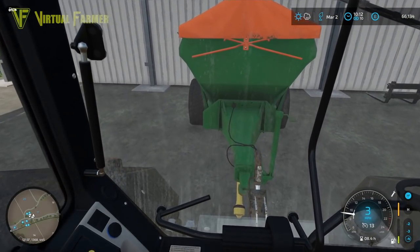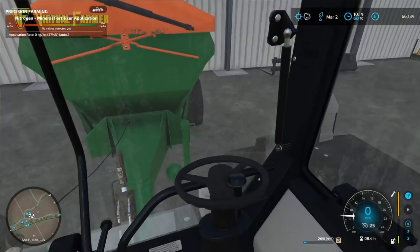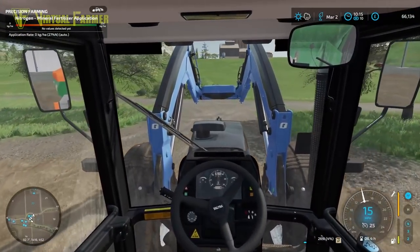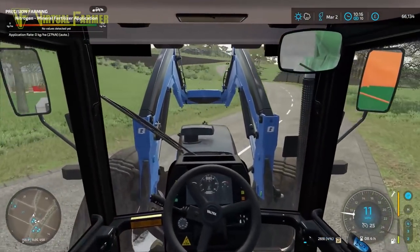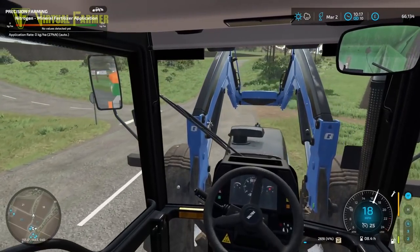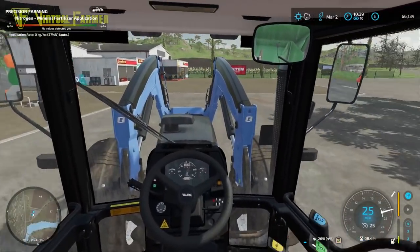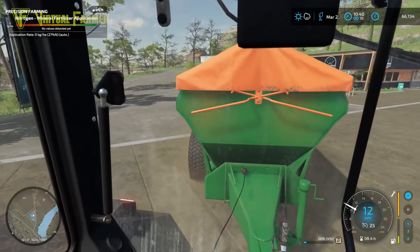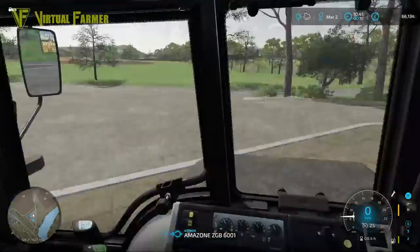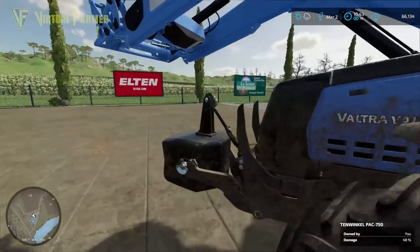I think adding a big bag lifter onto the front and getting some fertilizer would be good. I also think a flatbed trailer is something we could really do with on this farm — so far we've been doing all our selling using the truck, and I'm not sure that's the best way forward. Let's head to the shop, get refilled with fertilizer, and get some more money coming in today — really get the farm in a much better place ready for the rest of this series.